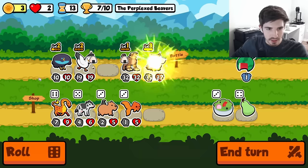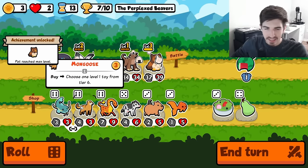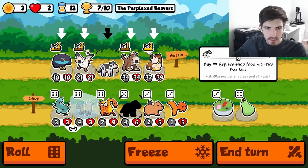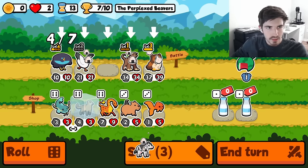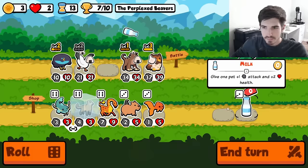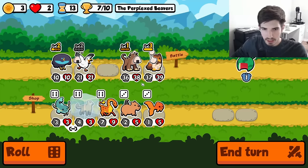Oh baby, we're cooking. Oh baby, max level me. Keep mongoose for later. I'm going to cow — I'm going to have a cow, as they say sometimes. I think all of the stats go into behemoth, and we'll let the Bird of Paradise do the rest.